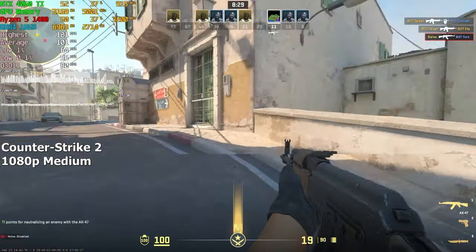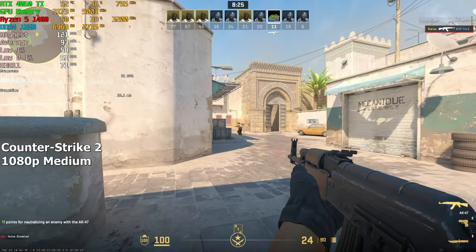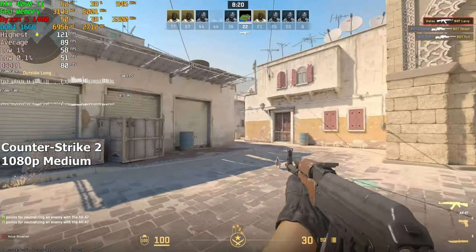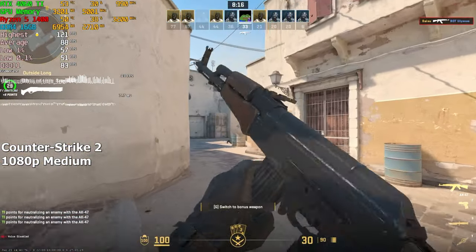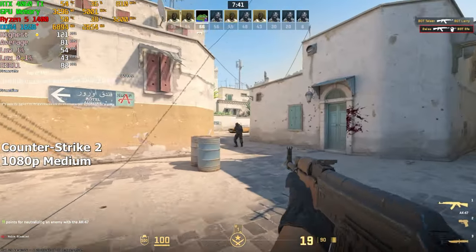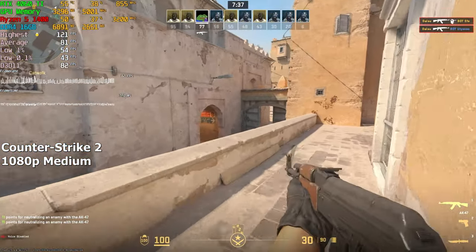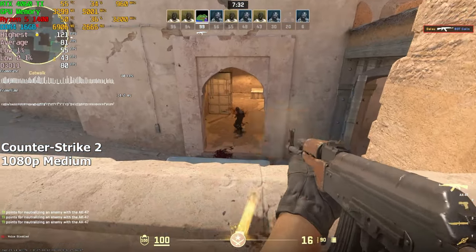Let's begin with CS2. We are running this game on medium settings with upscaling features turned off. Initially I thought I would get similar results from this CPU as I got from a 4th gen i7, but it seems that our CPU is more like an i7 2600 in performance. Whenever I set higher settings in the game, I would get significantly lower FPS, and whenever there were explosions or similar effects with heavy textures, the performance would drop even further.